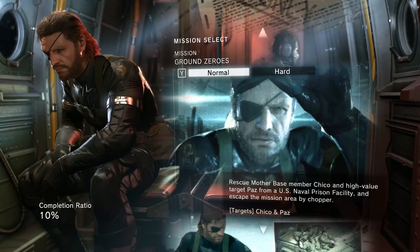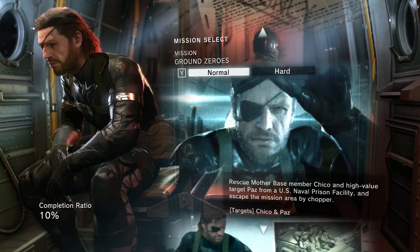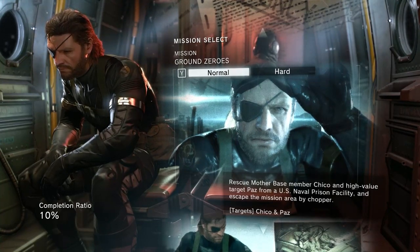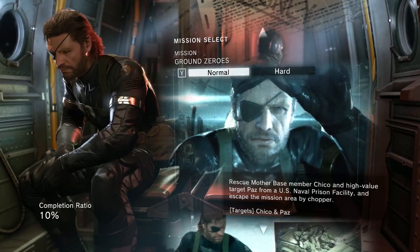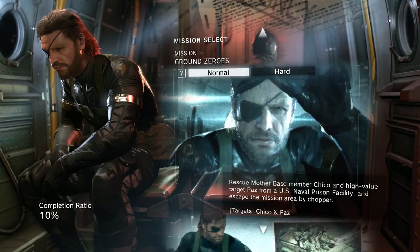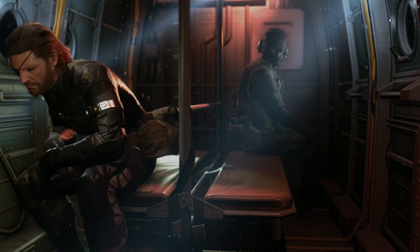What's up everybody, it's Yiyongkir and welcome to a Metal Gear Solid 5 Ground Zeroes PC version playthrough. Today I want to show you guys how this game looks and plays on the PC. I've got the graphics set to max and I'm going to be using the keyboard and mouse controls for this playthrough. Also to make things more interesting, I'll be playing this in hard mode. So let's dive right into it.